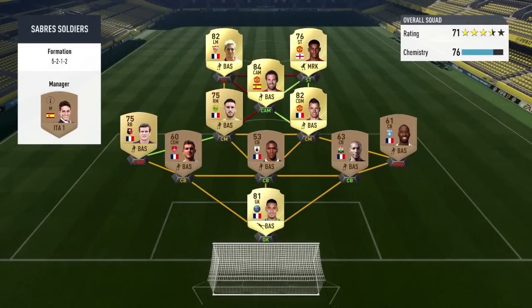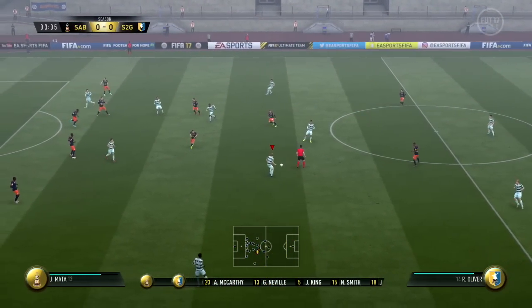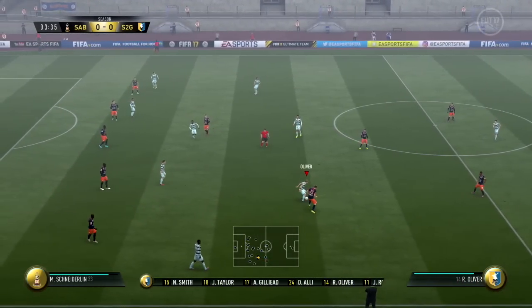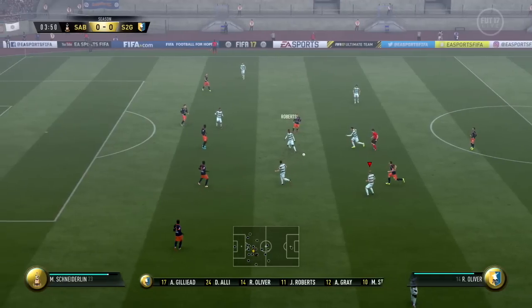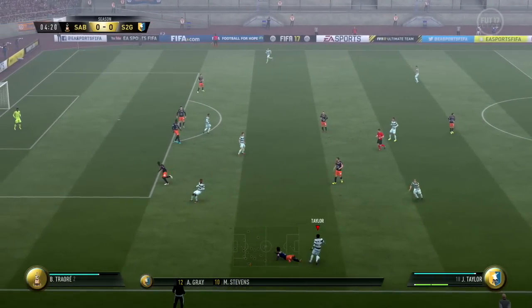This is the team we are facing next — 76 chemistry, 71 rated. Some decent players like Juan Mata and Marcus Rashford. This is going to be an interesting game. Before this game I did play another game, but unfortunately at halftime I just randomly got disconnected. The game didn't count as a loss or a win, but only the contracts of our players went down. Because of that, this will be Gary Neville's last game — pretty pissed about that.